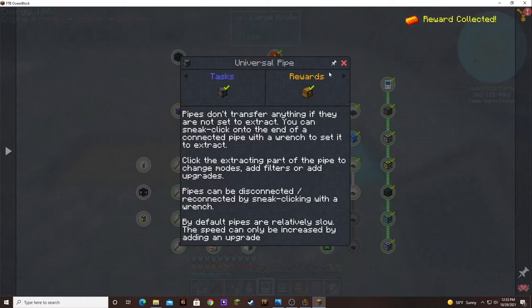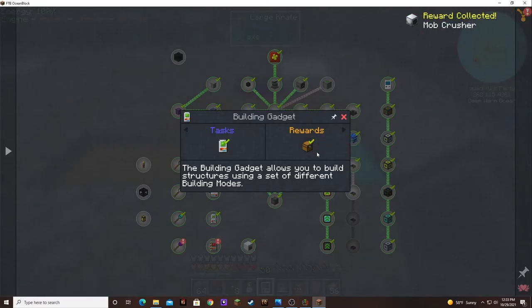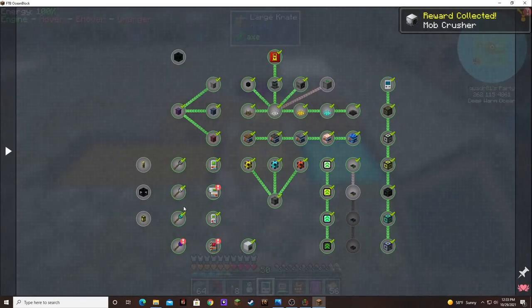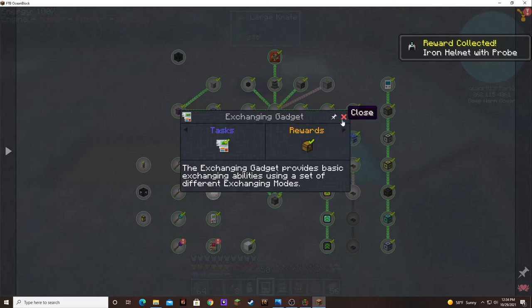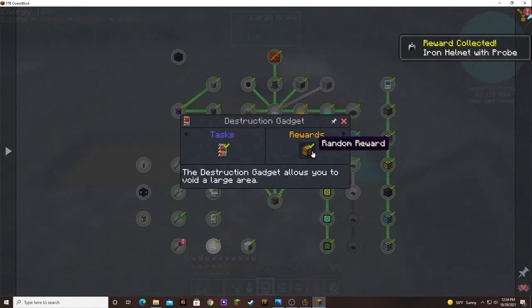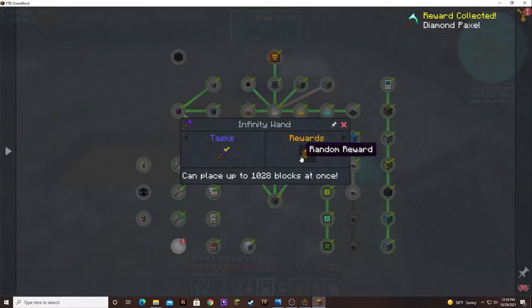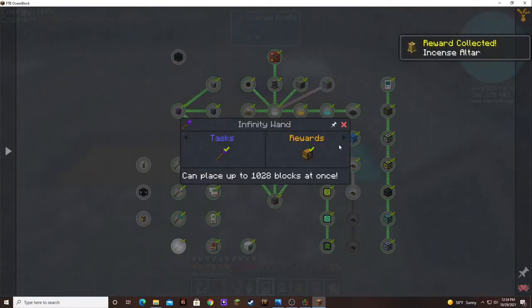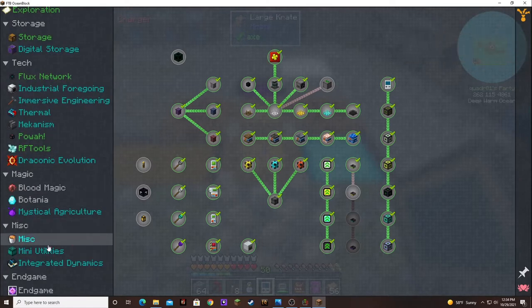What do we get for our pipes? Awaken Draconium Ingot — nice. Isn't that also a quest? The building gadget. Another mob crusher — nice. Iron helmet with a probe. A diamond paxel, like my Superman one. And an incense altar. Sweet!